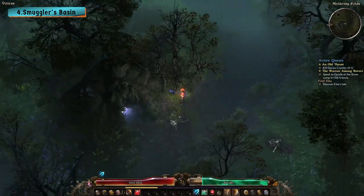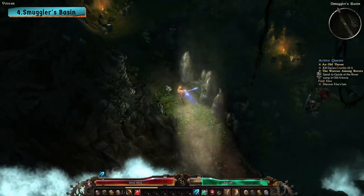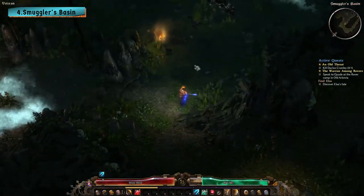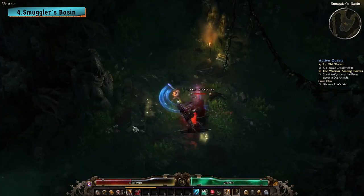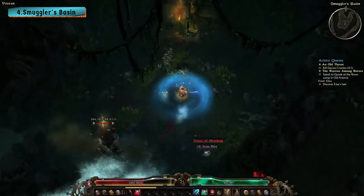The fourth secret area is the Smuggler's Basin, which can be found in Burrowitch Outskirts. Head southwest from the Burrowitch village rift until you find an unmarked cave. Inside you will find a very powerful monster named Gutworm the Maneater. Gutworm guards a chest, and when you manage to kill him, he has a small chance of dropping Gutworm's bloody seal, a rare metal.